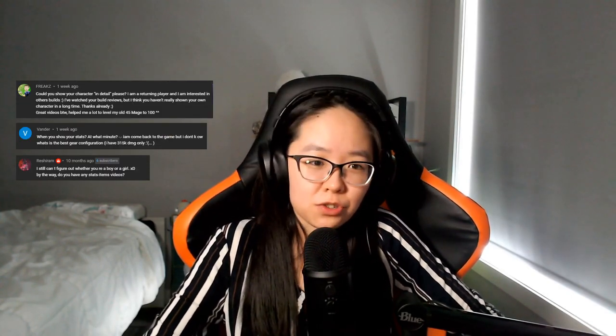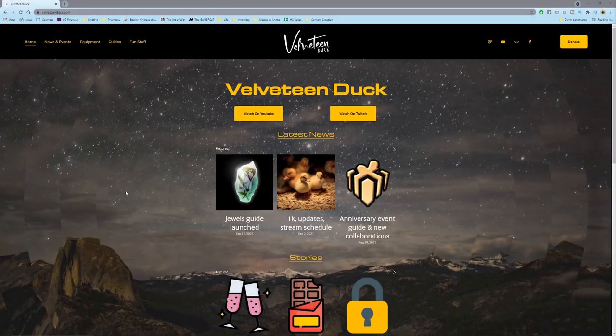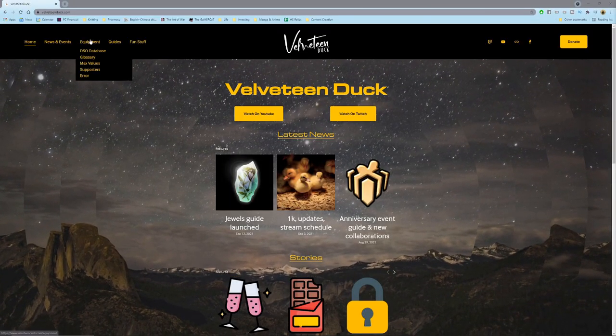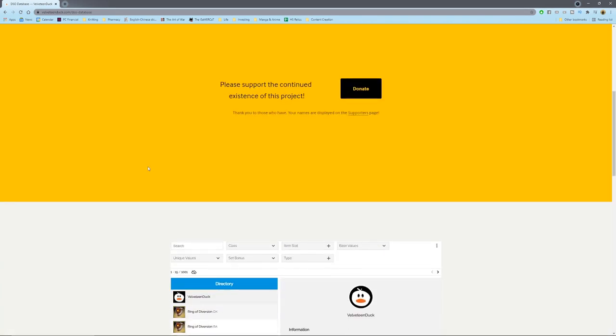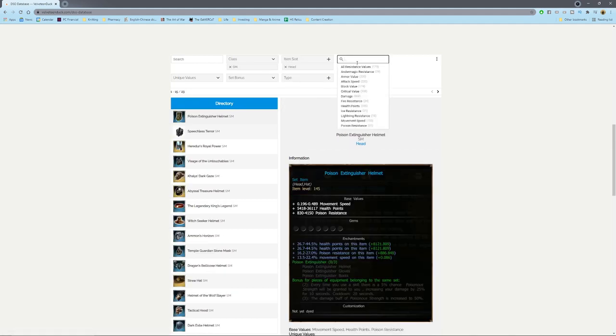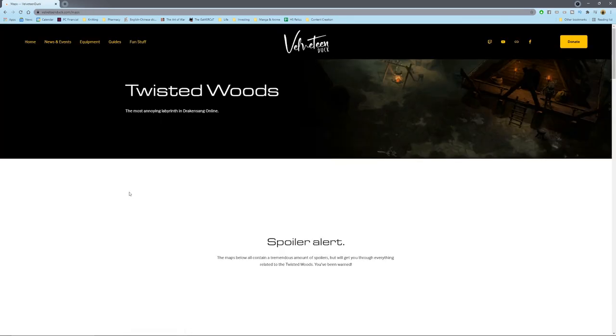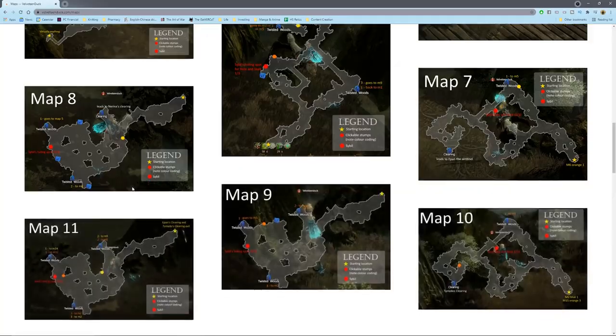Hi everyone, it's the Velveteen Duck here. A lot of you guys have asked at one point or another for me to make a video featuring my characters, which I haven't ever gotten around to doing, so we're finally going to do that today. We're going to look at two of my characters. Before we begin, shameless plug — I did launch the Velveteen Duck website where you can find things such as the DSO database, which has pretty much all of the equipment in the game, and guides. We just launched the jewel guide, and there's the Twisted Woods one already up there, with more things to be added in the future.